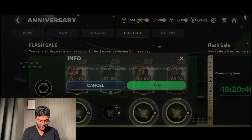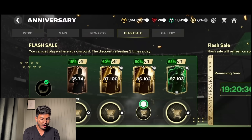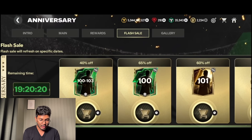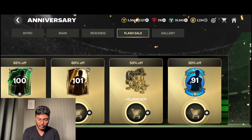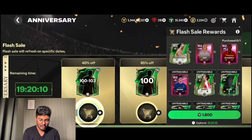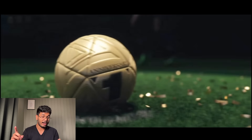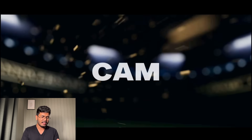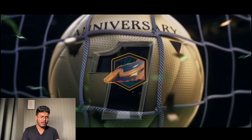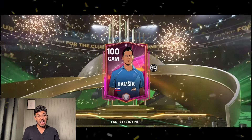These are the flash shields unlocked today. Completing the flash sale third refresh - we got another 97 to 103, and also a 100 to 103 and a 101 pack for 1,800 FC points. Let's go with that. It's going to be Slovenia CAM - Sesko! Back-to-back heroes! He's only 100 rated but I'll take it - first time packing this card.